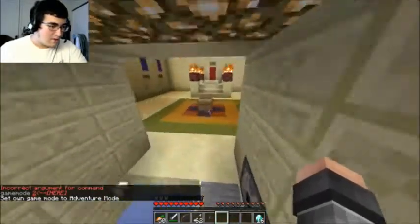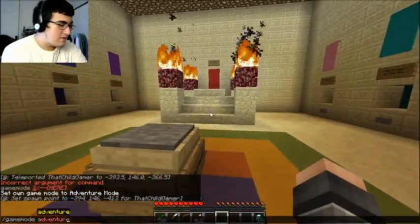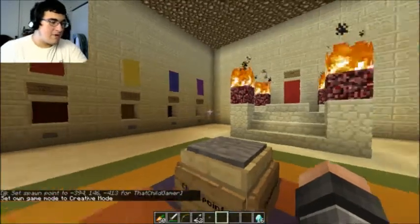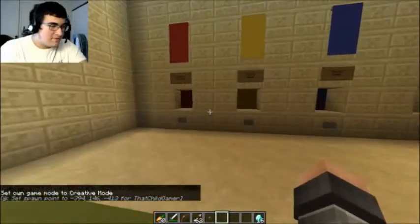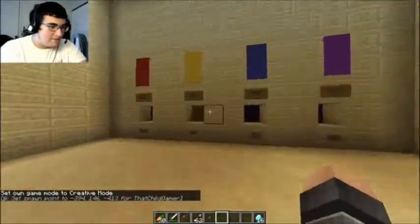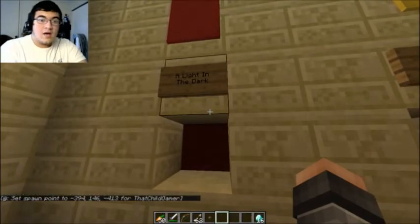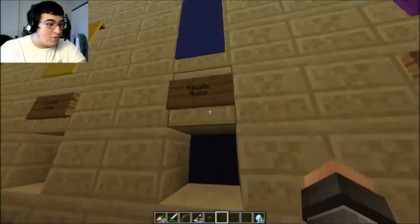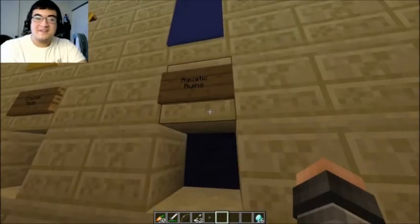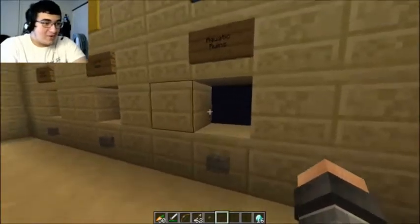Okay. Yeah, we made it. Checkpoint. Let's get the checkpoint. Alright. So I'm correct about this — we have to literally do all eight of these different levels. A light in the dark. I recognize that. I recognize all of this. Aquatic runs! That's exactly what I said in the video — aquatic runs — but it's aquatic ruins!